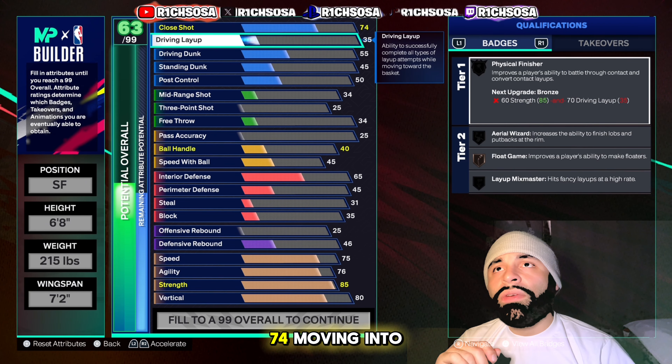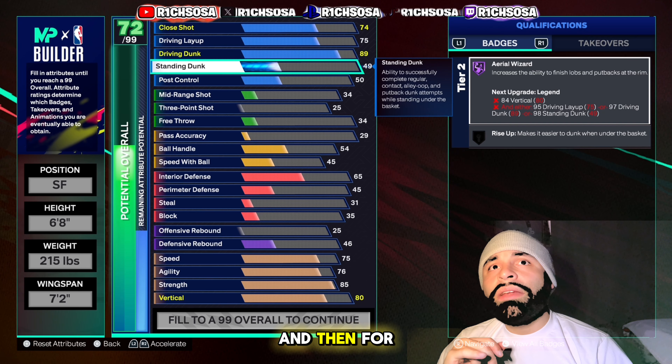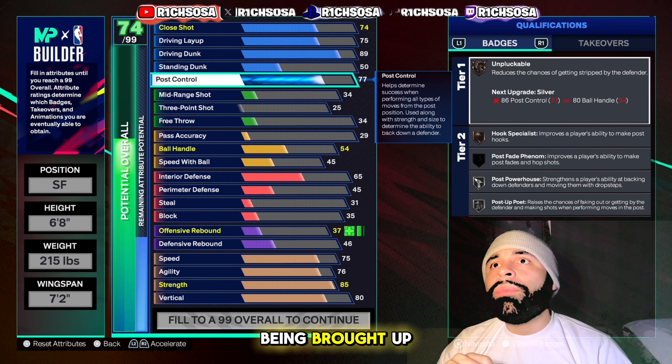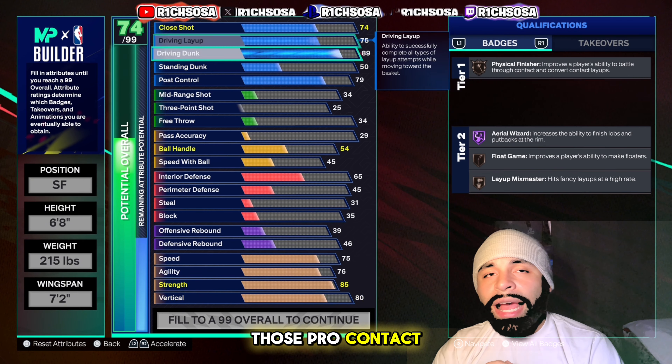Let's get into the breakdown of today's build. The first thing we're doing is making this one out of the Small Forward position. For the height, we're going with 6'8", the weight at 215 pounds, and the wingspan at 72 inches. We are perfectly set to move forward.